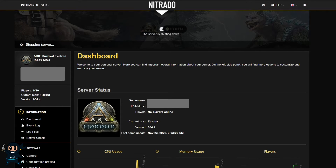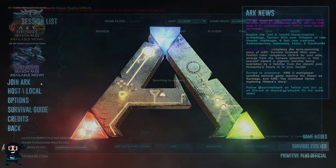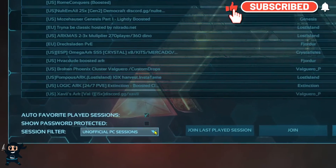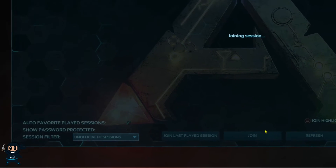In future videos I'm going to go through each one of these settings, but for now I want to quickly show you how to find your server. When you're on the main menu, go ahead and click join, and then once the servers are loaded ensure you have unofficial PC selected and enable password protected if you have a server password.